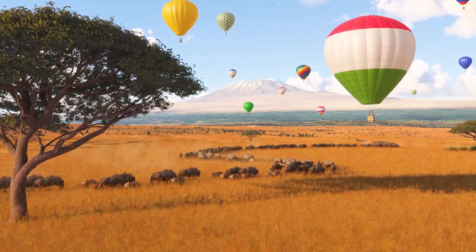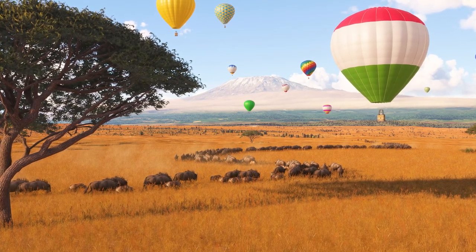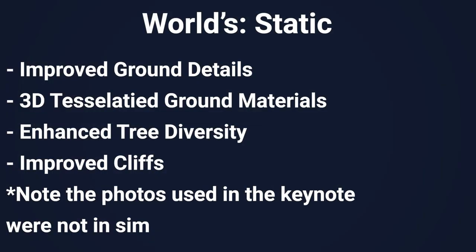The team divides the world into three: static, dynamic and living. Updates coming to the static world are improved ground details, 3D tessellated ground materials, enhanced tree diversity and improved cliffs. We are finally getting 3D trees.